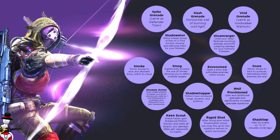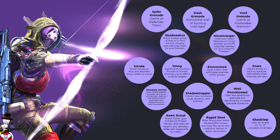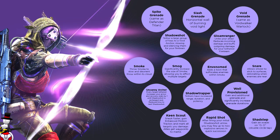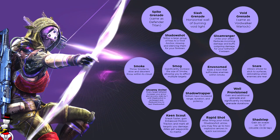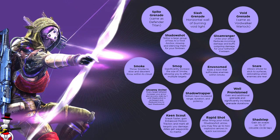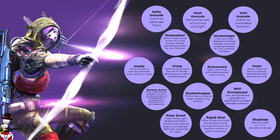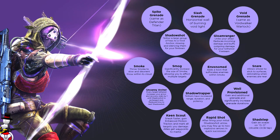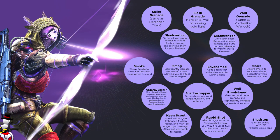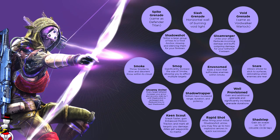Next we have Rapid Shot — after firing your initial arrow you may fire up to two explosive arrows in quick succession. I think I've actually seen this on one of the trailers. So you can fire one and if you do damage, fire a couple more with explosive area-of-effect damage — sounds pretty badass. And Shade Step — gain an evade on double tapping circle or B. I've heard this is literally like a teleport to the side, which sounds ridiculously overpowered for PvP, so hopefully it's pretty balanced.